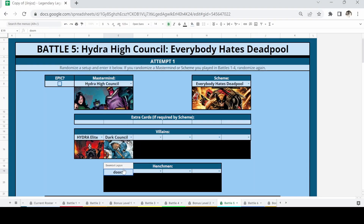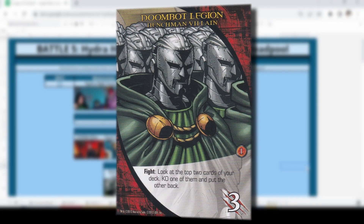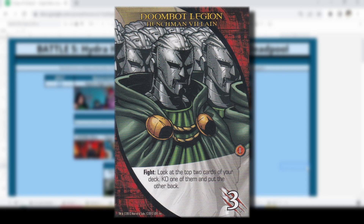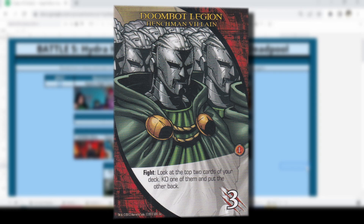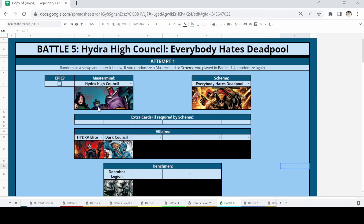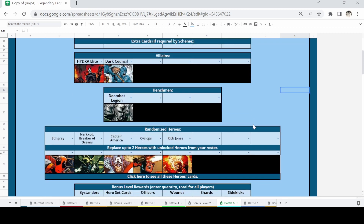The two villainous weapons increase villain HP by three and four, which could make things difficult. Last to set up are the henchmen — we're going back to the core box with the Doombot Legion. They're great because KOing our heroes is extremely important, and they give us options: look at the top two cards of the deck, choose one to KO, and put the other back — a smidge of top-deck manipulation.